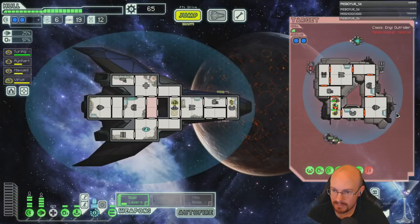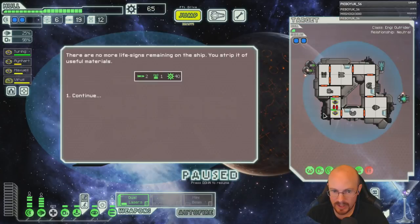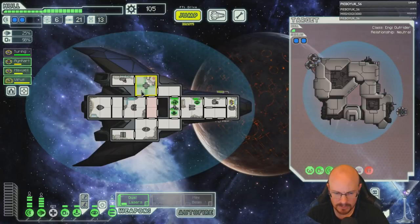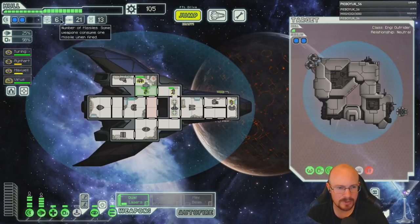Boarding rewards, baby! Look at that scrap. No fuel, but we secured the fuel supply — though when you secure fuel supply you get, like, two fuel. Whose fuel supply is only two fuel?